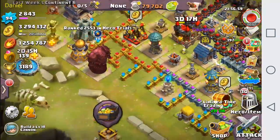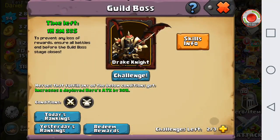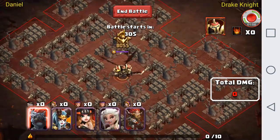Now we're just going to jump into the guild boss. I have used one attack already and I didn't get a very good score — I only got 7.5 million. But I'm going to jump in and see how we can do.